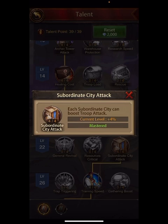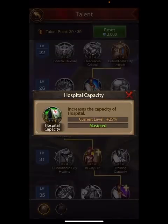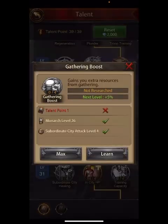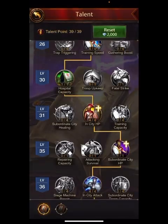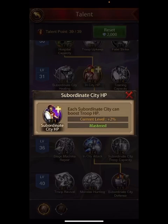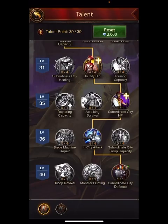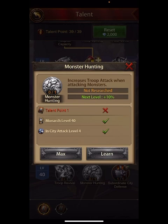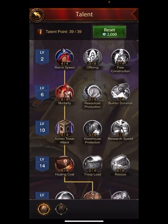That helps with monsters and PVP. Training speed — you're always making troops. Hospital capacity isn't really too important. At level 26, you could go gathering boost if you farm when you sleep or go to work. In-city HP is pretty important, and then subordinate city defense — same as attack, 2% per sub, so I'm getting 18% more HP. In-city attack is 5%, pretty important. Subordinate city defense is 2% times each sub, so I'm getting 18% more defense on my troops. That's my everyday monarch talent. I leave it there 99% of the time.